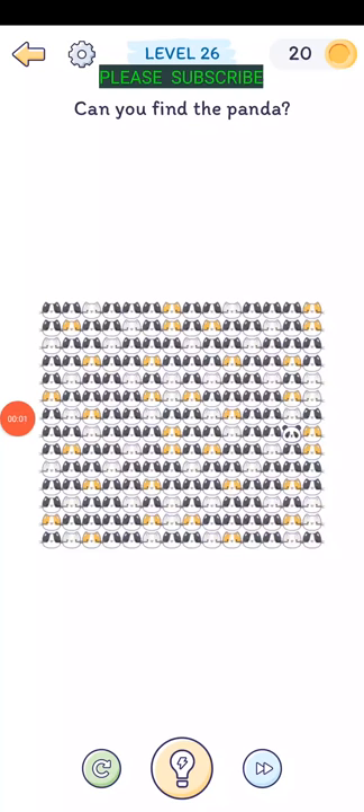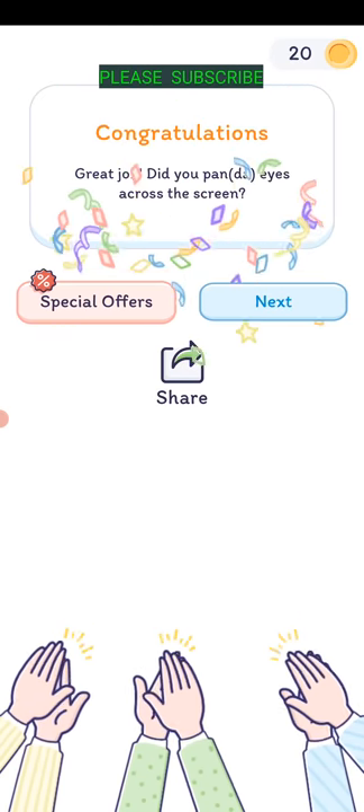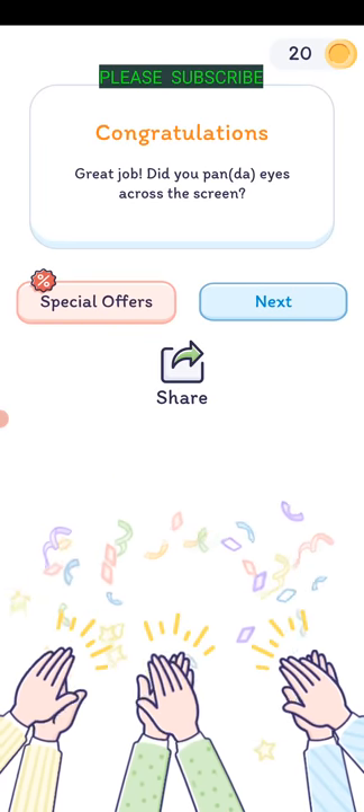Level twenty-six: can you find the panda? It's about in the middle line and all the way to the right hand side, one column over - right there. Good job, did you panda eyes across the screen?